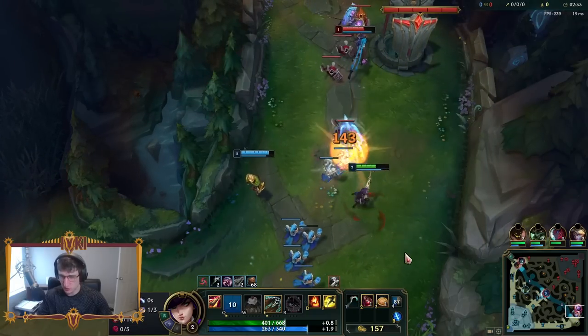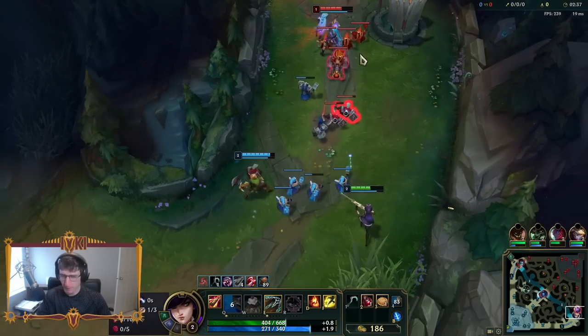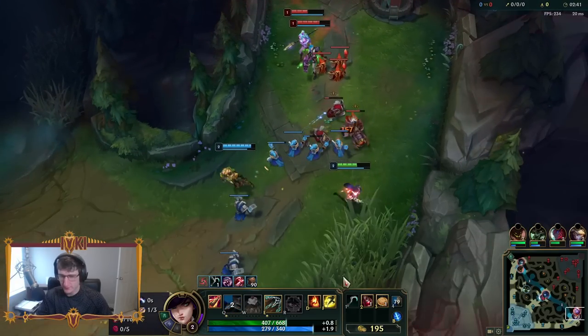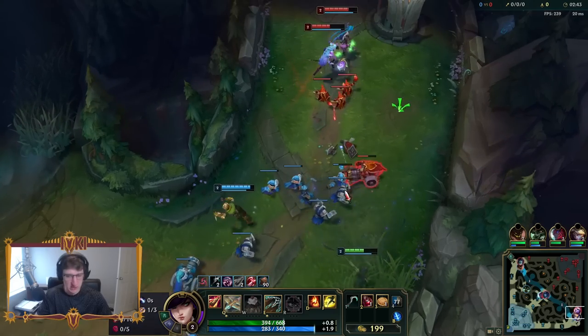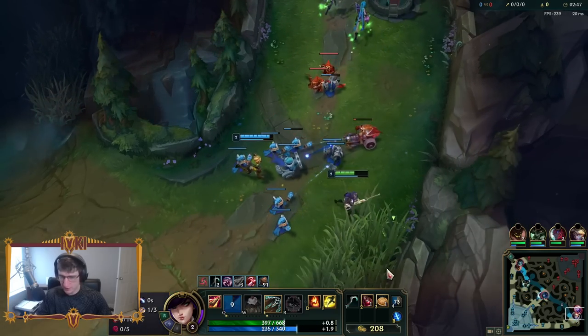We're probably going to get ganked just because we're playing double marks in bot lane. But if we can get them underneath their turret where I can abuse traps, that's where we want them. We want to siege, we want to play for early plates, and we definitely want to poke.